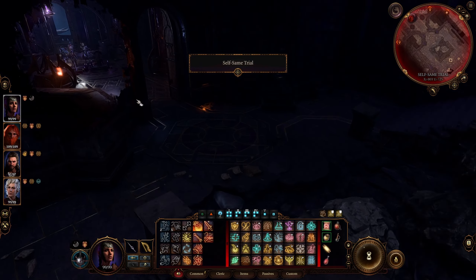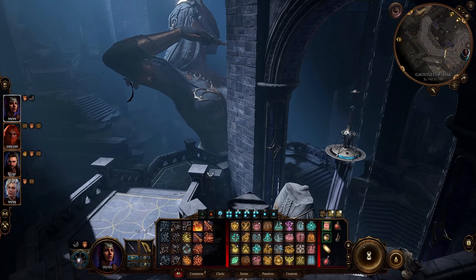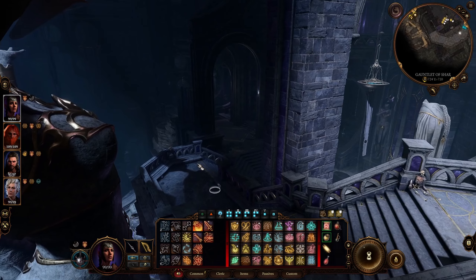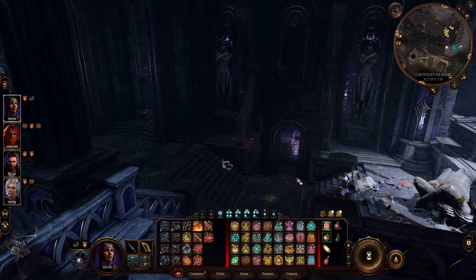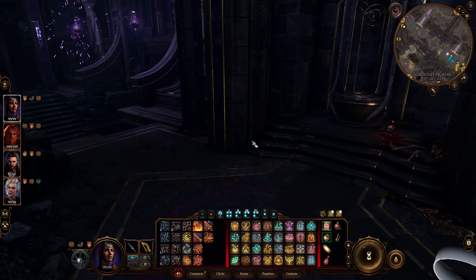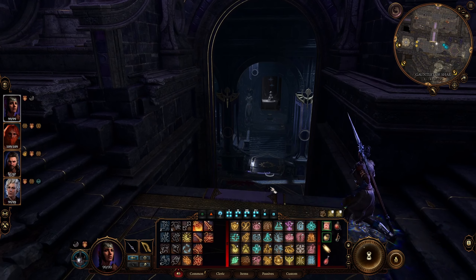This is the Self-Same trial. Then we're going to go down — basically one floor down. We need to get to the library. This is the Soft Step area, and this here is the library.